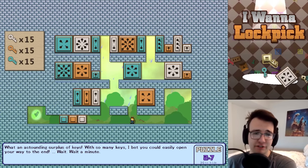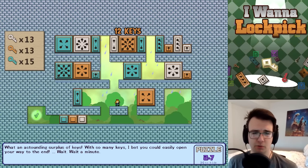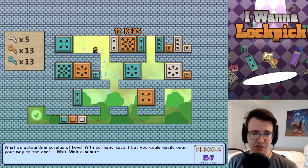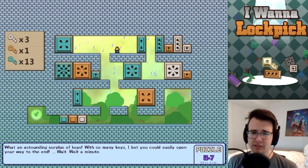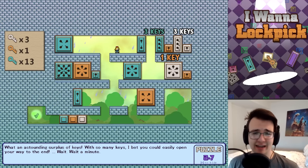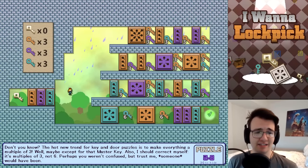This is like a reverse level — I've got to spend my keys to get to the end. How do I spend exactly 15 of each key? For orange, the 12 looks mandatory, so I need a two and a one. For white, the eight is mandatory. Five white keys means I need to spend a two and a three. I've got to break both certain doors — I have to break a cyan three. So I effectively have 10 keys left to break. I could break six and four — that adds up cleanly. That was a fun puzzle.